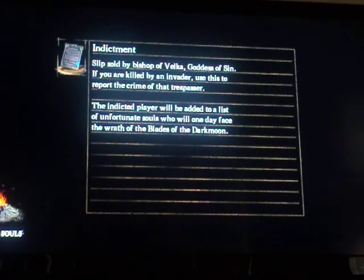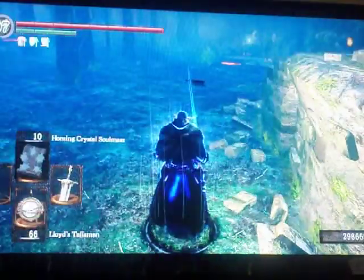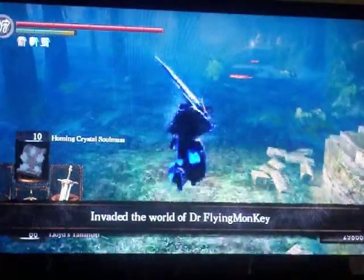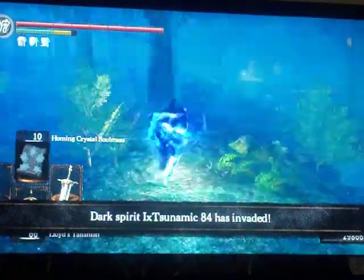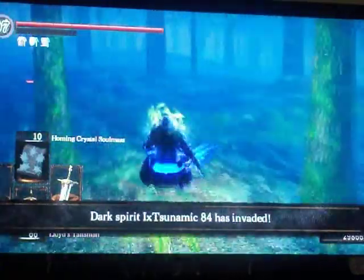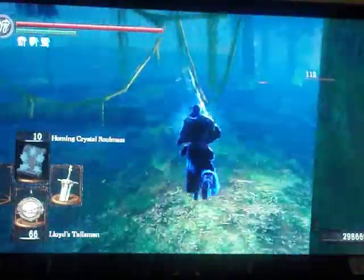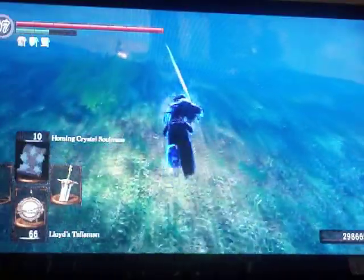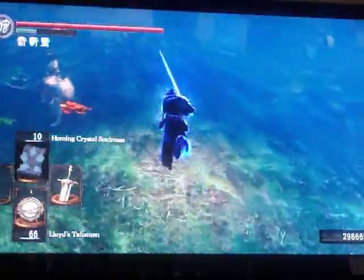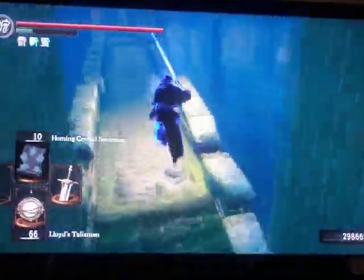Oh shoot, okay — someone invaded, I'm getting invaded. Sorry, I forgot to take the ring off before. Quick switch. Yeah, I keep struggling with quick switching because I just need more time and endurance to fast roll with all this stuff on. But I can't really level up because I have a friend who I play this build with and we co-op together, so we can't really summon each other if I over-level. I have almost 300,000 souls saved up.